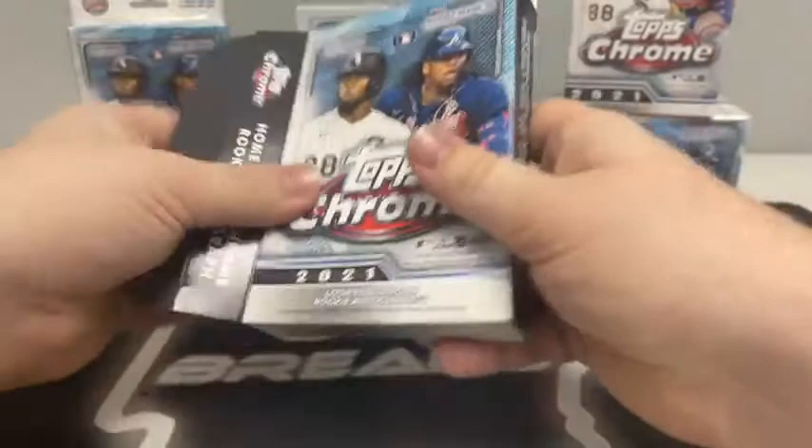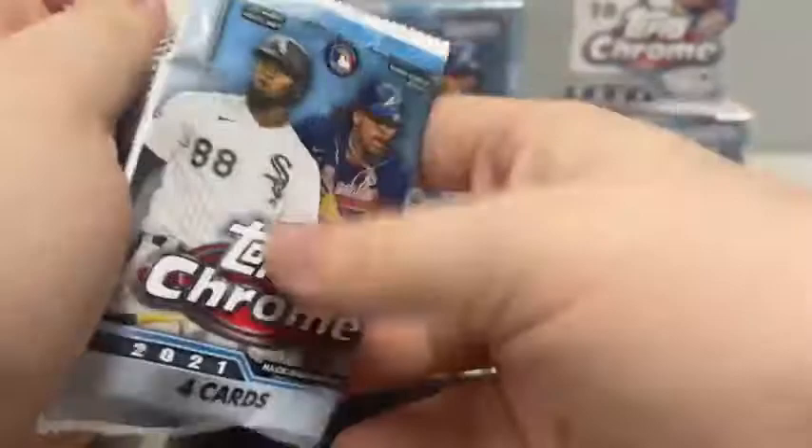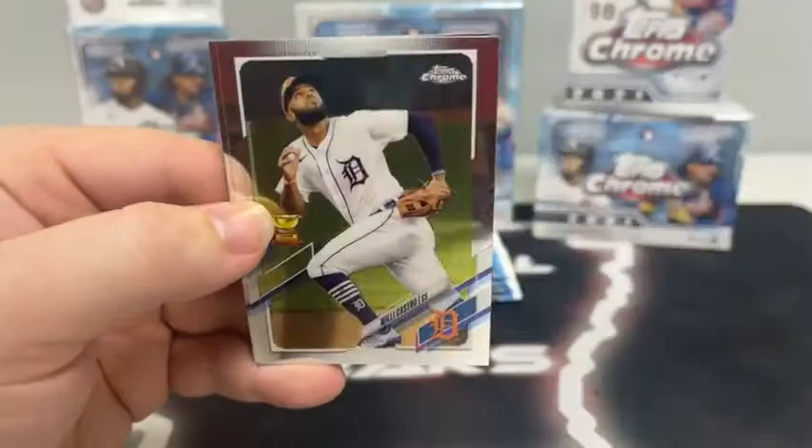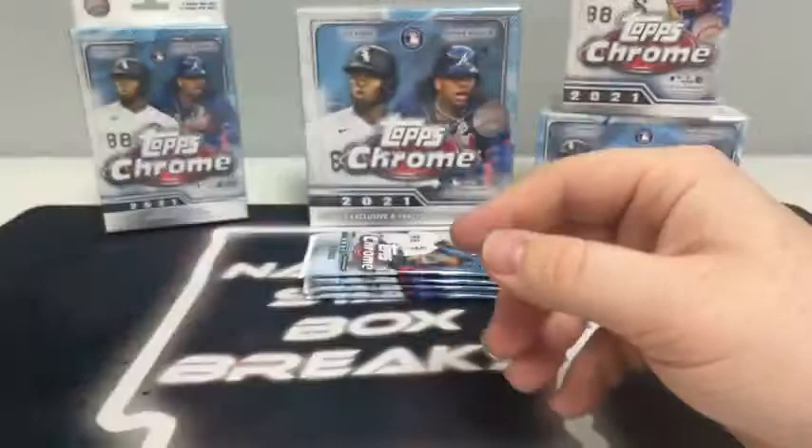Our first 20 cards — five packs, four cards per pack. Pack number one: we've got a Chris Archer for Pittsburgh, Willie Castro for Detroit, Noah Syndergaard in our first 35th anniversary for Philly, and that's Alec Bohm. We'll sleeve that up — nice hit for the Philadelphia Phillies, nice rookie there.